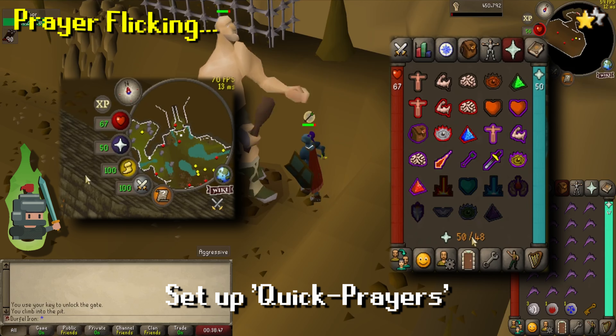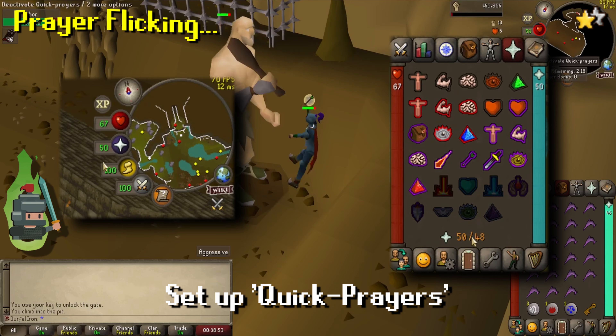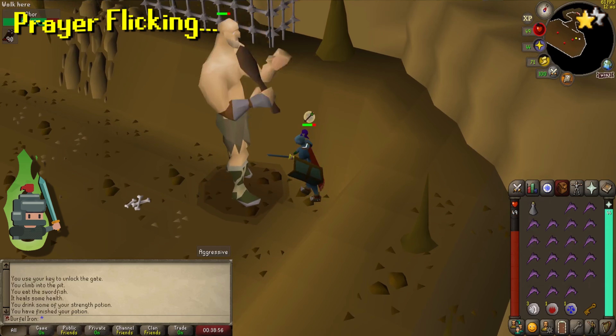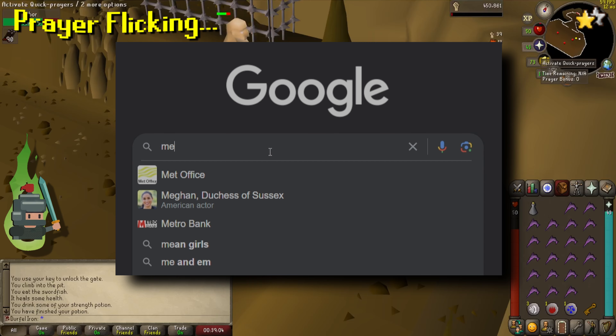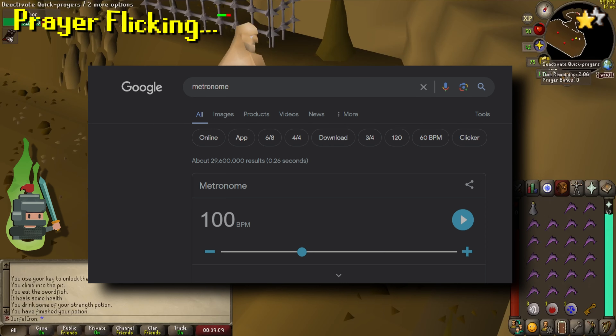The first thing you need to do is set up your quick prayers. Right-click on the quick prayer icon next to your mini-map, select quick prayer setup, and in this instance we want to be using Protect from Missiles. Once that's done, come off that menu and you can toggle your prayers on and off by simply clicking this icon on the screen.